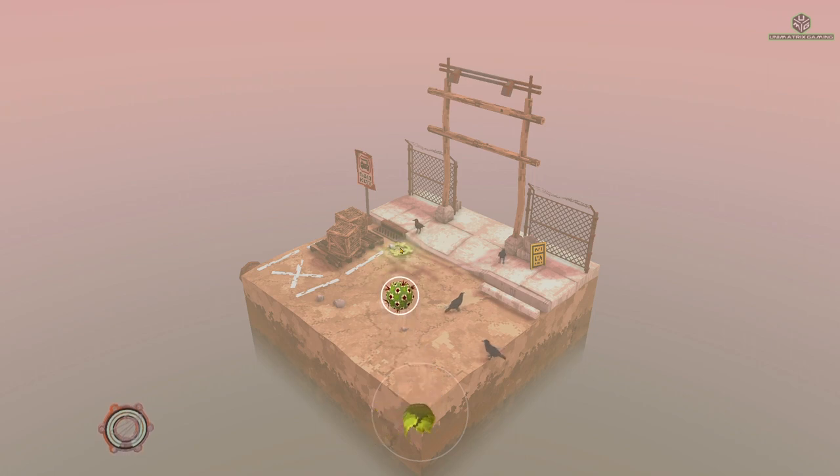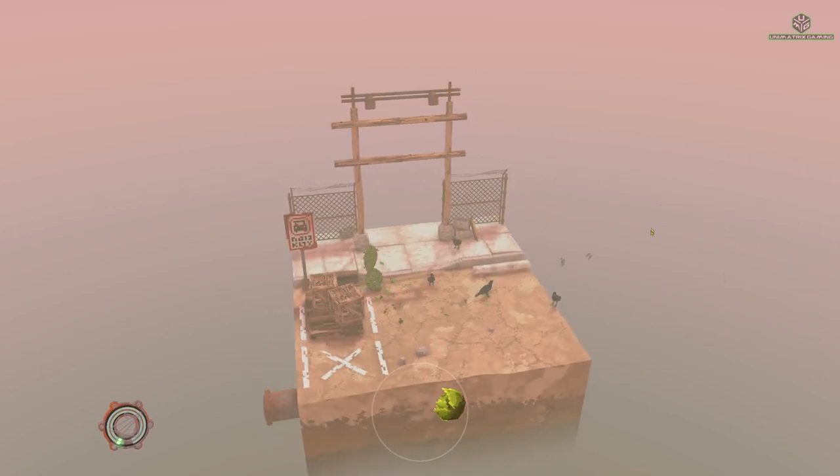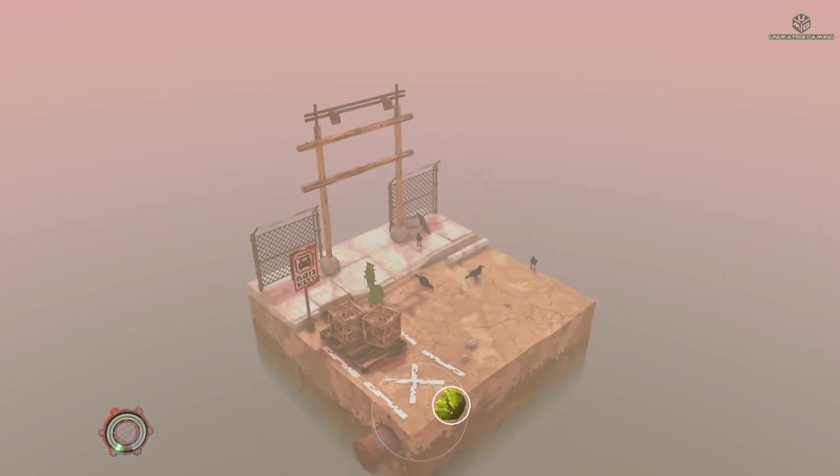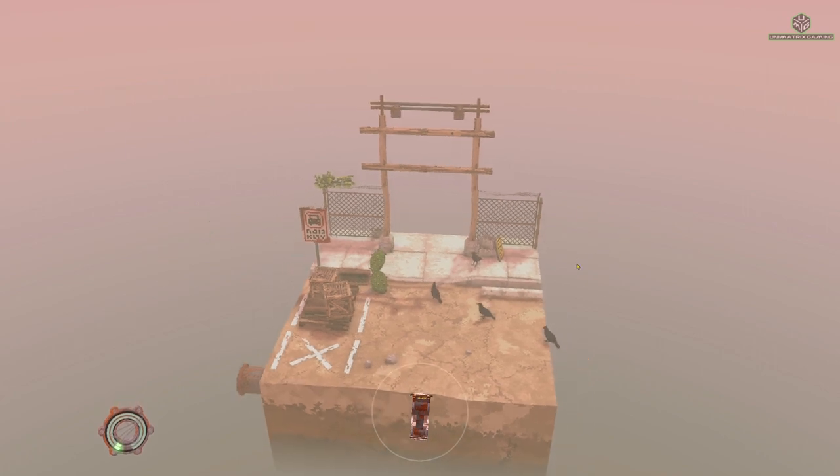So if we put the cactus down first, let's pop it over here. There we go, we've got a cactus down. And we'll pop the creeper down as well. Now you can pop these down anywhere you want — there's no right or wrong answers with this. What I've found is some plants grow in better areas than others, and I'm sure there's still more for me to discover.